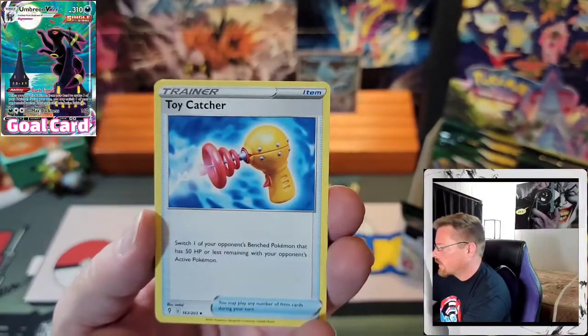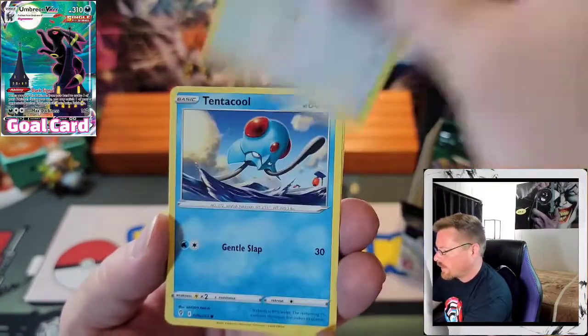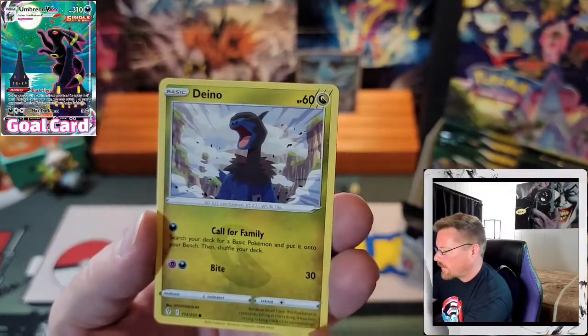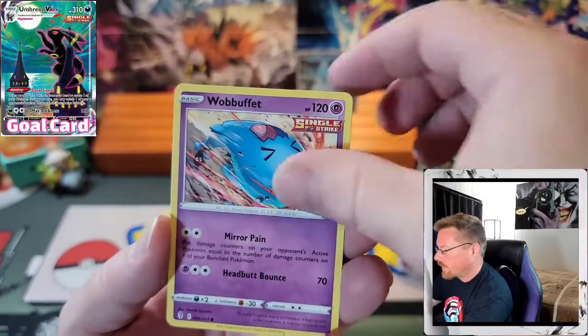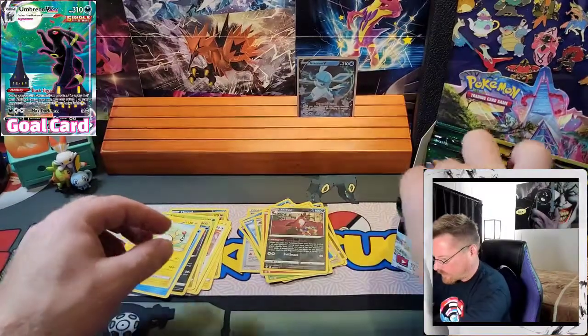Metal Energy. Toy Catcher, Avalugg, Vigoroth, Tentacool, Hoppip, Dino, Mareep, Wobbuffet, Reverse Evil, and an Emboar.